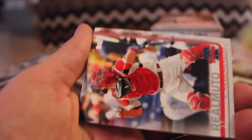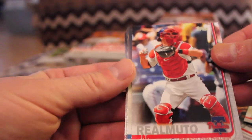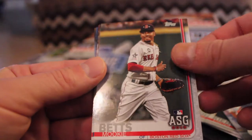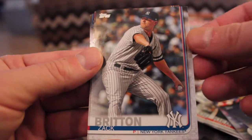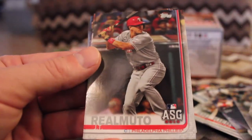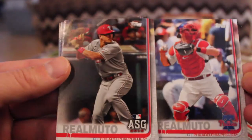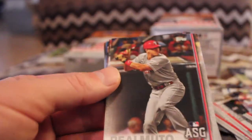Jose Suarez, rookie. J.T. Realmuto. Luis Sessa. Mookie Betts, all-star. Zach Britton. J.T. Realmuto, all-star. And there's the standard and all-star versions side by side.